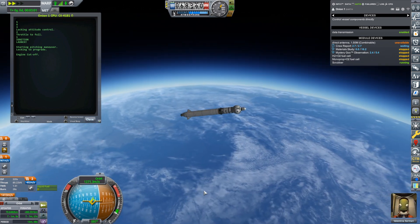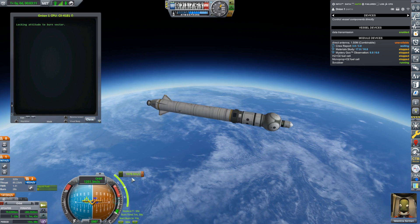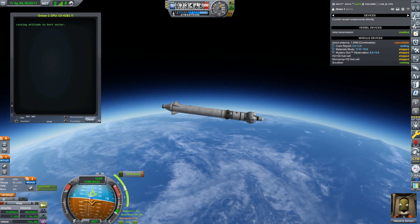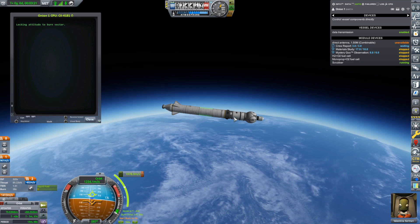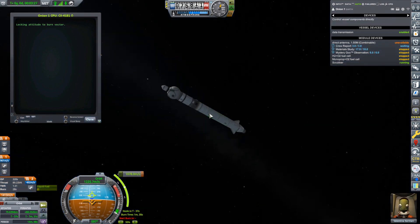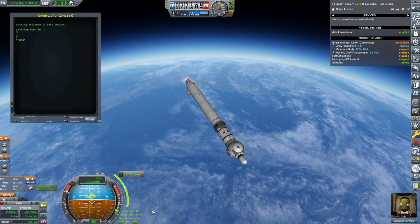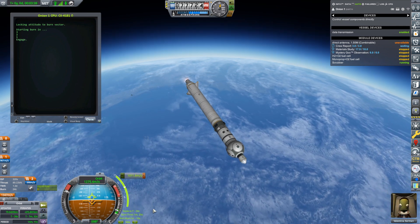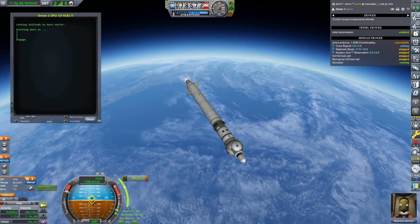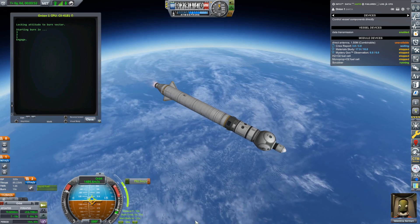I shouldn't have to run the fuel cell, because the solar panel should keep the batteries topped up. So we're getting ready to perform our burn again — it should do it automatically. There is a staging event and my script cannot deal with the staging event, so I'll have to stage manually. I did put a smart part on here, so it will stage on its own. I know my script does not work out the burn time taking into account the two different engines — that's why it started later than what the game said it should, but I think it should be okay.